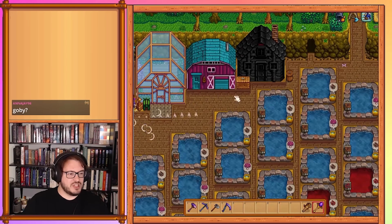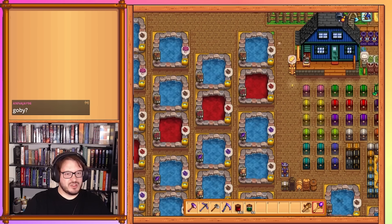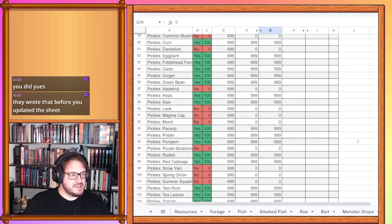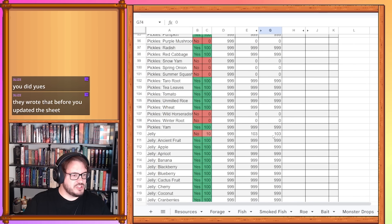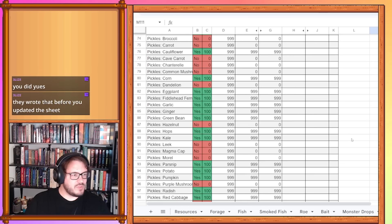Now on to other jarred goods. One thing we have to check: jelly and pickles are going to come with us for a second. We have 61 pickles now — we didn't gain all that much, but any progress is good progress. And jelly — we have 113. Scrolling back up, we have a lot of new pickles to explore here.